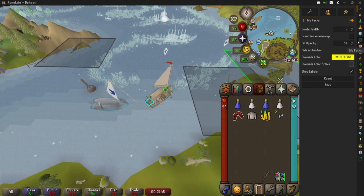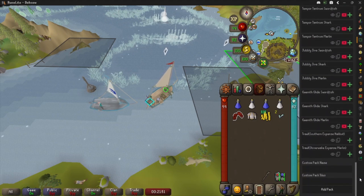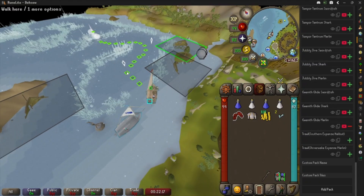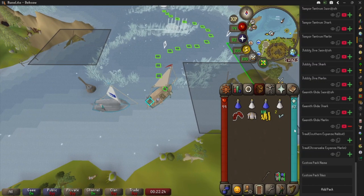Now let's go back to the TilePacks icon — this will show you all the tile packs you already have. In today's example I'm going to show a Gwyneth Glide Marlin tile set that I created, with colors that are more friendly to the colorblind community. Just to show you how it works: you can hit 'Add Tiles' and it puts all the tiles in the pack on your screen. Note that you cannot edit these the way you can with ground markers — you can't add labels or change colors; these are predetermined by the TilePacks plugin.